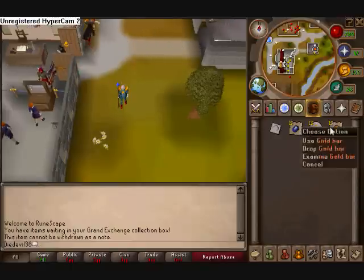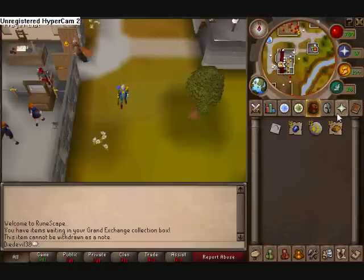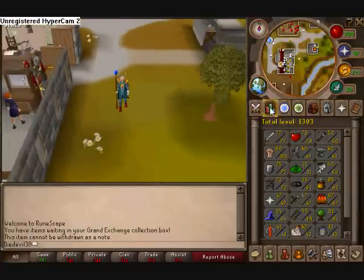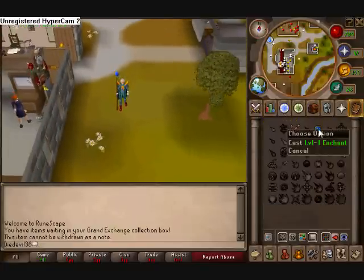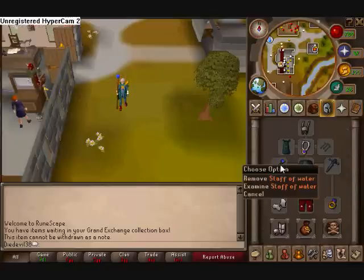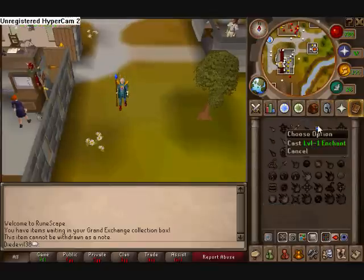Right here I got 13, 13, 13. I usually buy in 100, 100, 100. And then you're going to need level 7 magic for level 1 enchant. You're also going to need a staff of water, so when you do this you'll only need the cosmic runes and not the water, which is going to save you profit money.